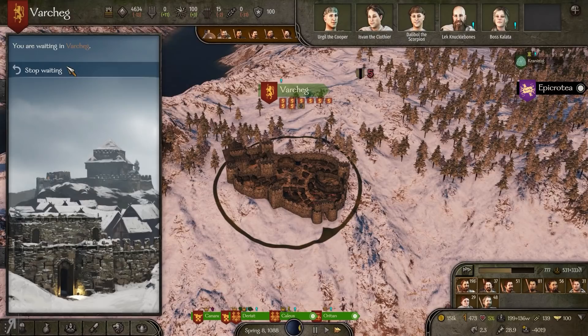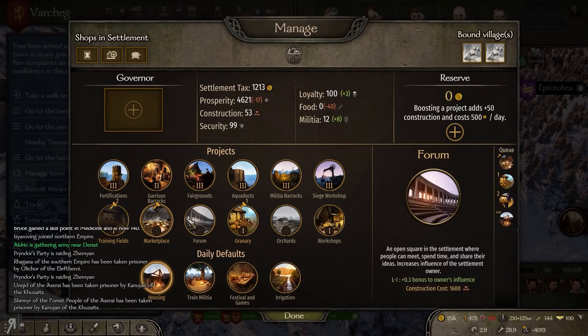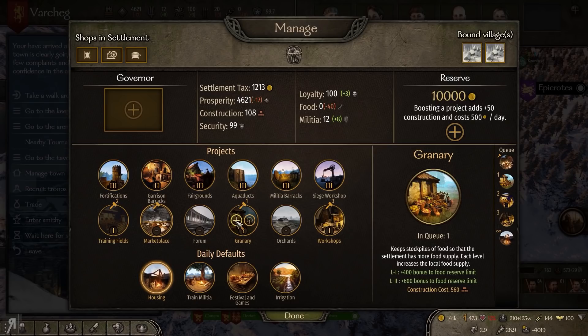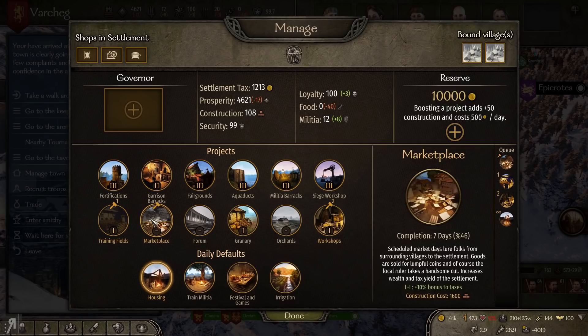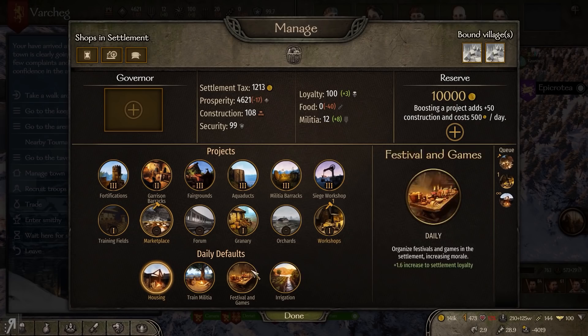I'm going into the town menu to check constructions — there's a lot to do. Putting ten thousand in here. Towns have much better building options than castles: bonus to construction, bonus to food limit, plus-ten taxes, and you even get additional influence just from constructing various buildings, which will be very useful. Some buildings take seven days to complete, which is harsh, but we'll go for it.